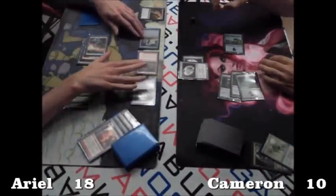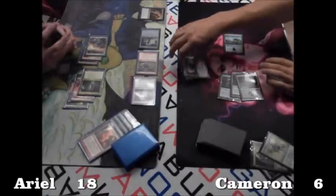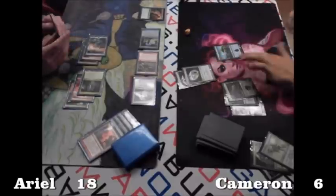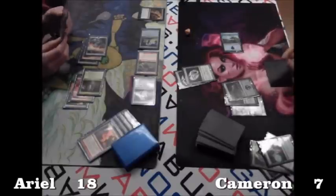The Solemn was tapped, so it was just four damage, but Cameron gains one life from the Talisman, so he practically takes three, going down to seven.